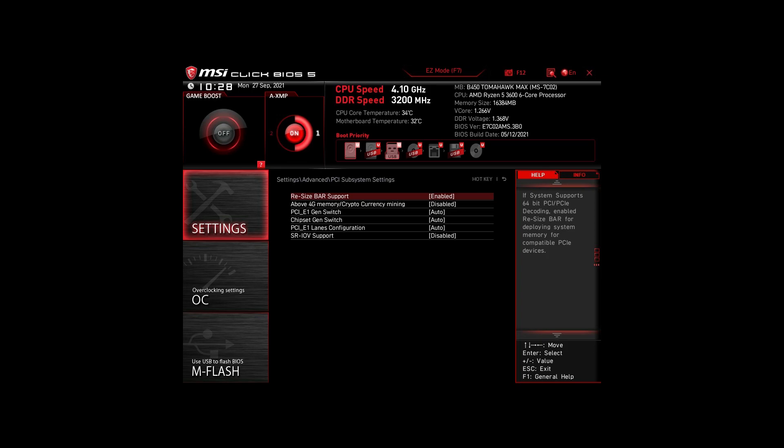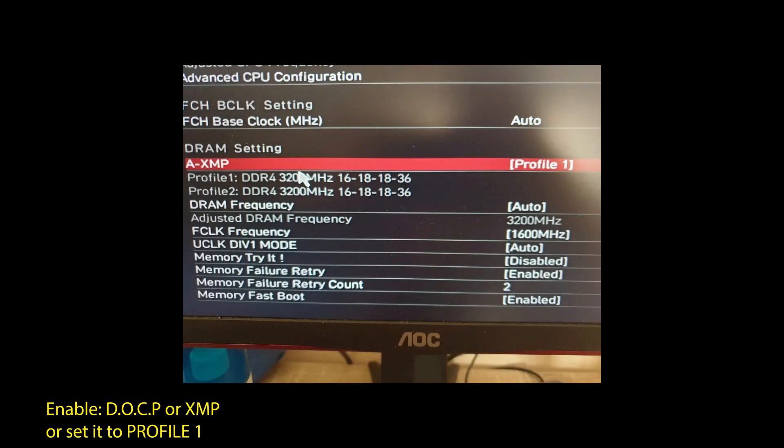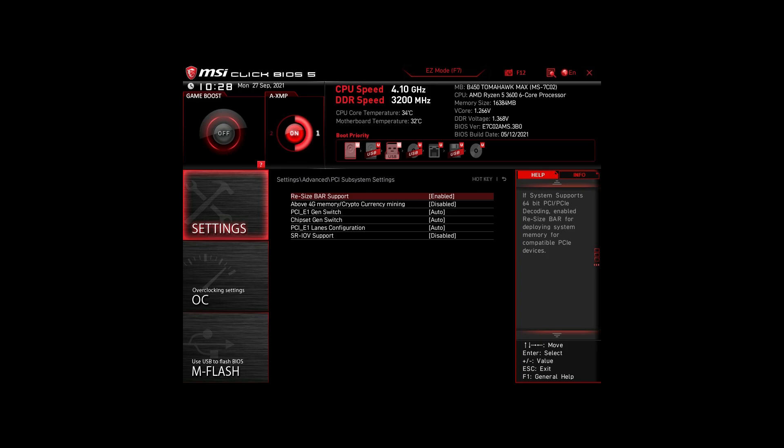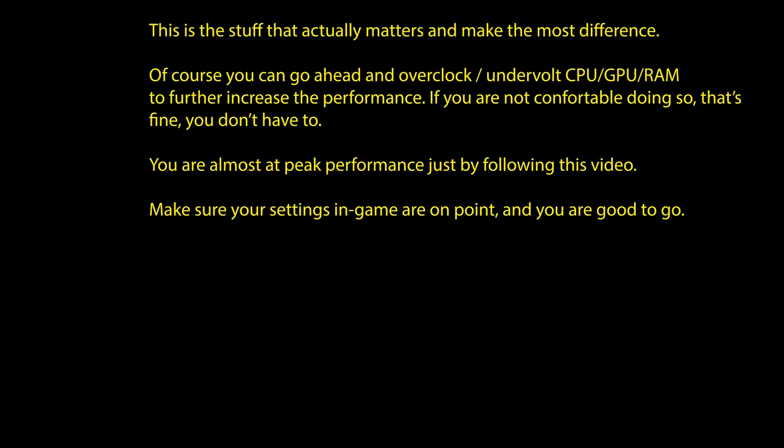For those on an Intel system: again, enable XMP or DOCP to boost your RAM speed. Disable Intel Speed Step, Intel Speed Shift Technology, and Intel C-states. Enable Turbo Mode and Resize Bar Support. Again, these are the most impactful settings for any Intel system to boost FPS and make your CPU and RAM run optimally. Of course, you can optimize further by overclocking and undervolting your CPU and RAM, going further down the line with BIOS settings, but we won't go in-depth on that in this video.